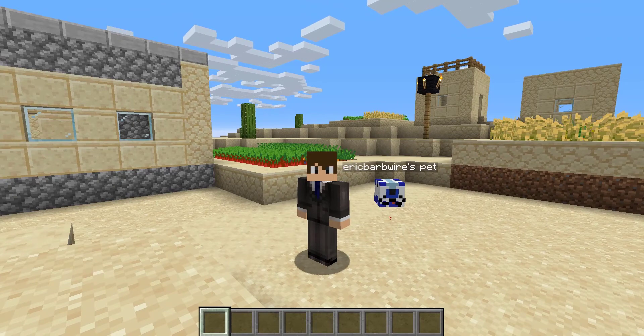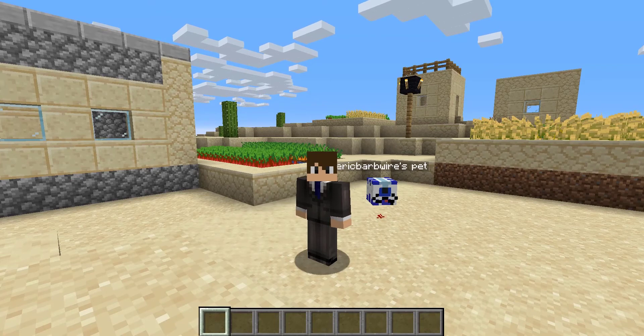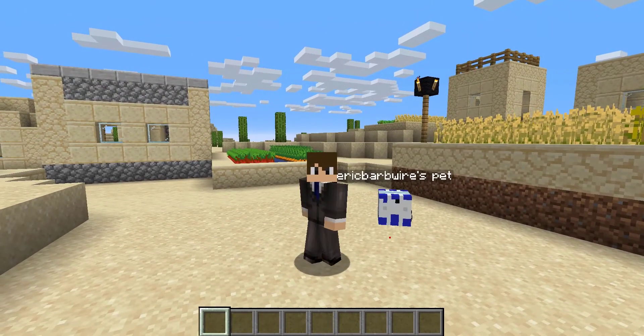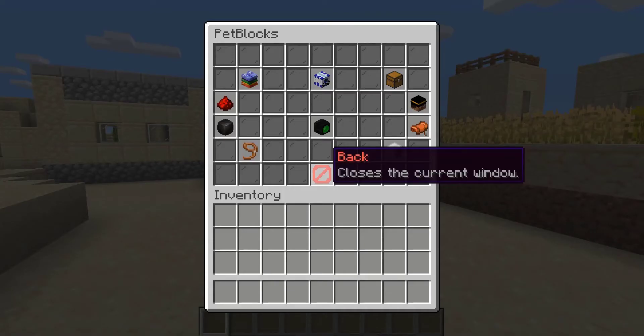Today I'll be showcasing the plugin titled PetBlocks by Shin Ixen. PetBlocks is a plugin that allows you to use blocks and custom heads as your pets in Minecraft. This is honestly one of the most configurable pet plugins I've ever seen, and it even has support for adding AIs to individual pets. The basic command for this plugin is going to be slash pet block or slash pet blocks. I like doing pet block on its own because that gives you a nice GUI menu for everything.